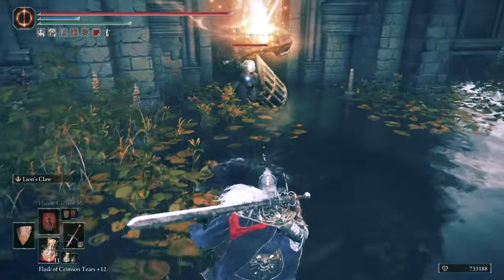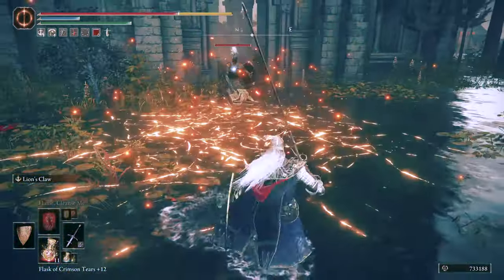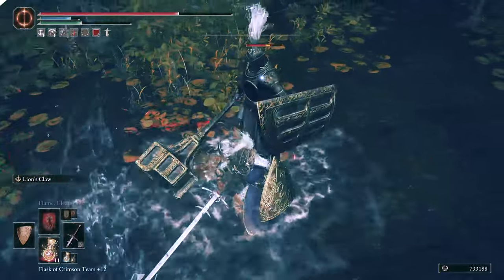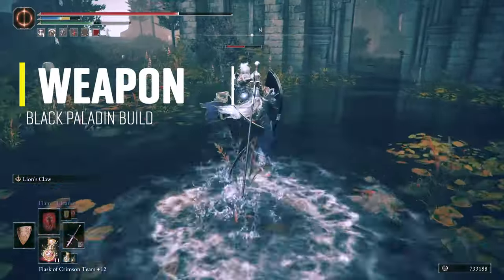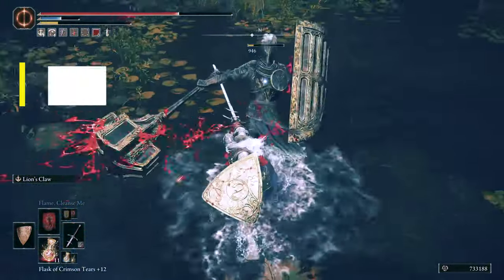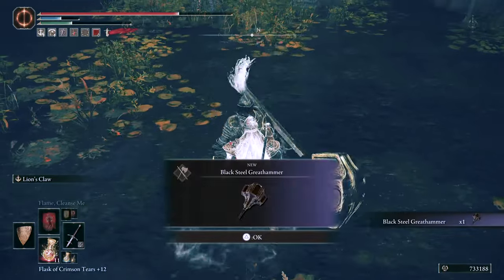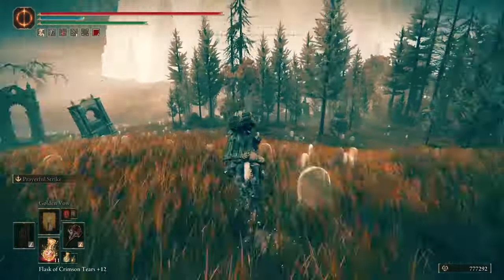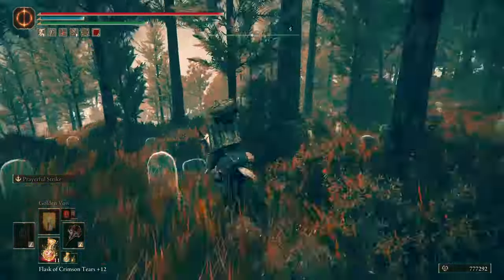When you start playing the DLC you'll probably encounter Black Knight-type enemies already — you can wear everything they have and more. Let's start with the new weapon: the Black Steel Great Hammer. It's a guaranteed drop when you defeat the Black Knight at the Church of Consolation. To get there, just start from the Gravesite Site of Grace and follow the road west.